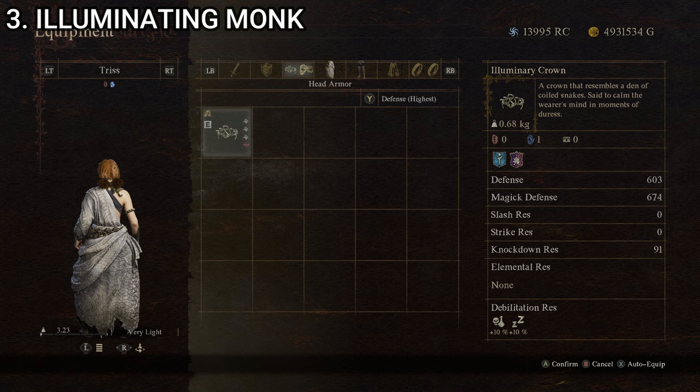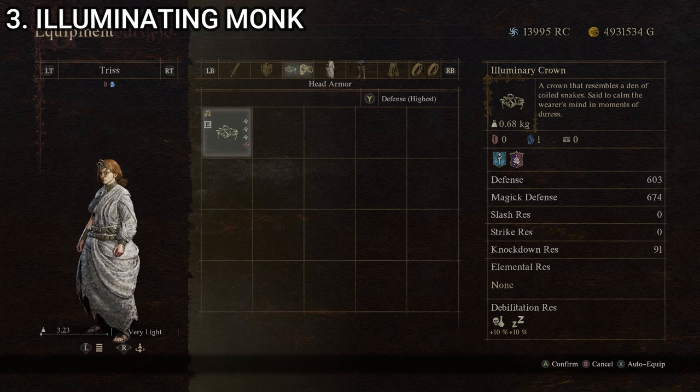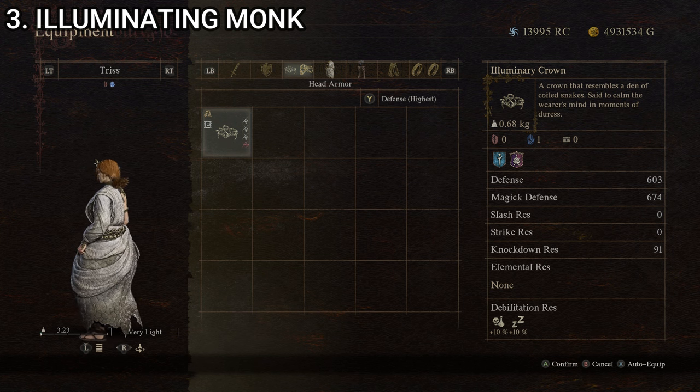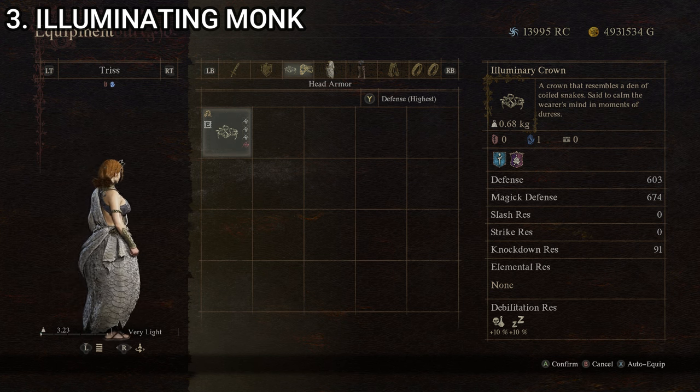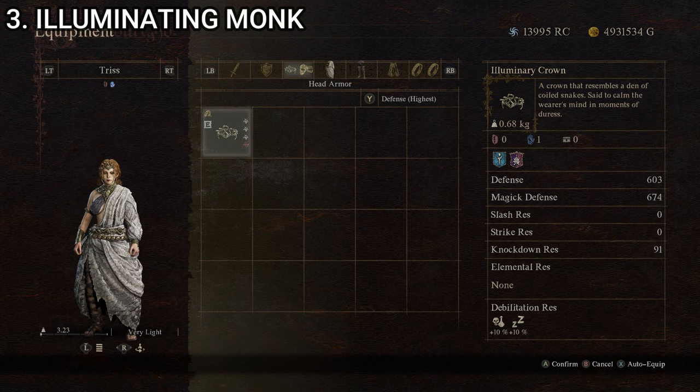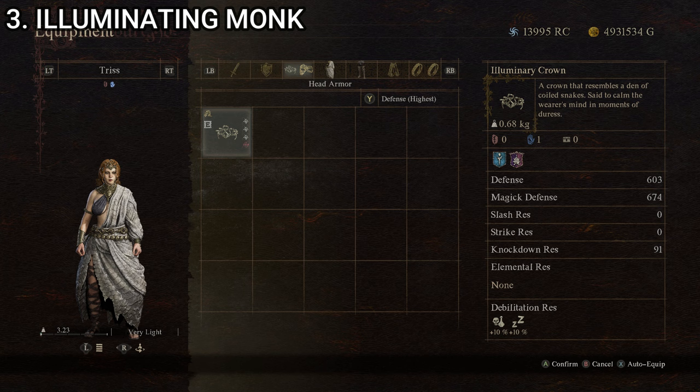Stat-wise the Illuminary Monk isn't as strong as the previous outfits, but it's still quite good. Appearance-wise it's pretty solid, though depending on your companion's proportions, the large cloak-like sections might look a little strange. That said, the Illuminary Monk is still an excellent outfit for your mage pawn both stat-wise and appearance-wise, which is why it made the list.